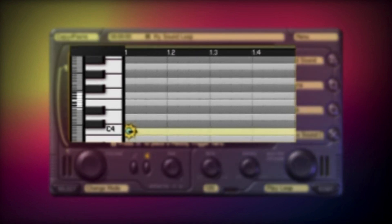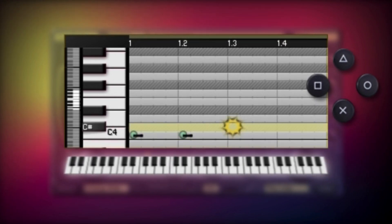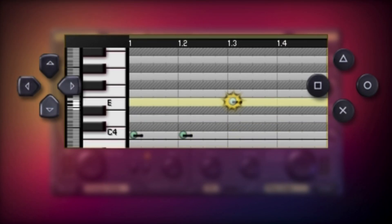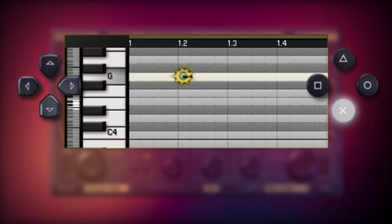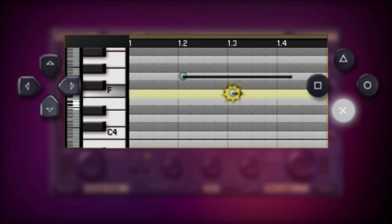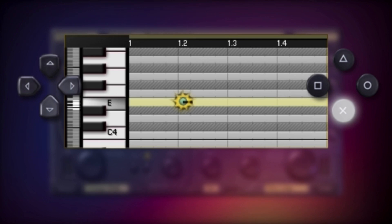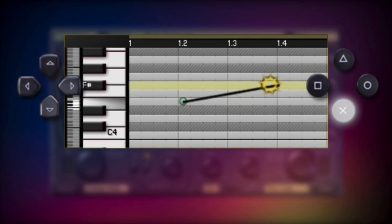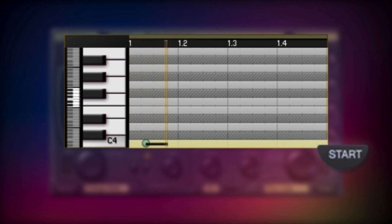You make tunes in the Melody Crafter by laying down triggers on notes using the X button. Beater Raider has a 5-octave virtual keyboard for you to play with — move up and down it using the directional buttons. You can adjust the sustain for a trigger, which governs how long the trigger sounds. Keep the X button held down when laying down the trigger, then press left and right to adjust the length. You can also make the trigger slide up and down to other notes by pressing the up and down buttons. You can even place down triggers while your loop is playing. Press the Start button to start and stop playback.